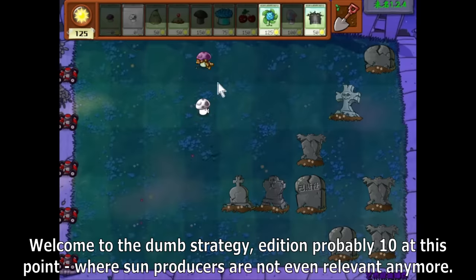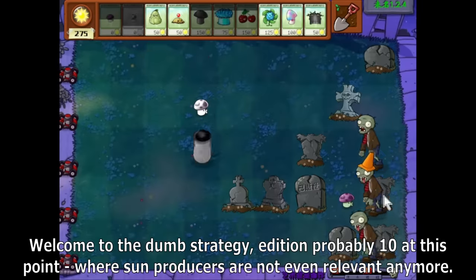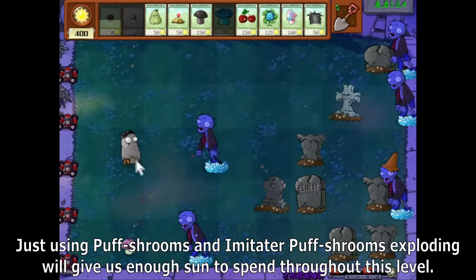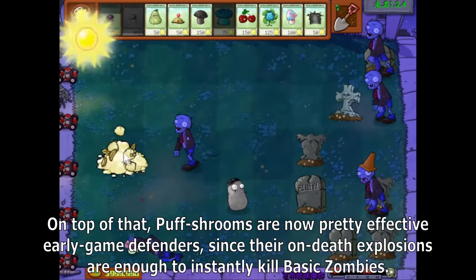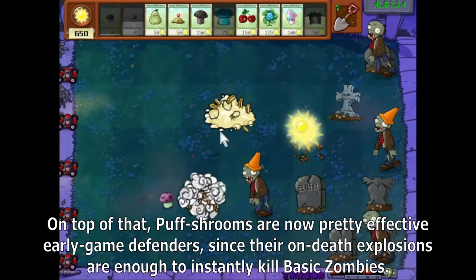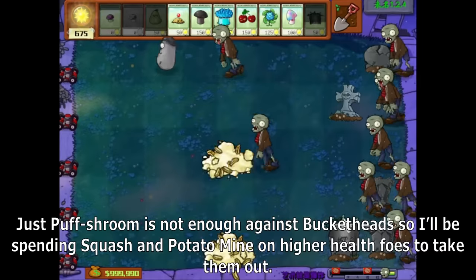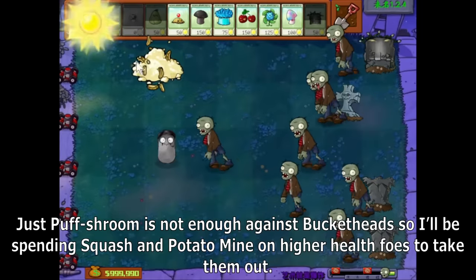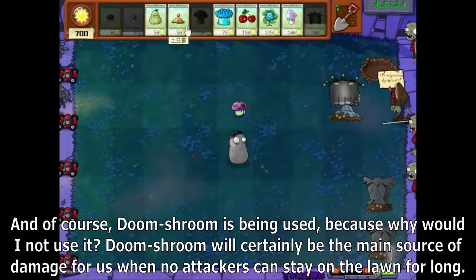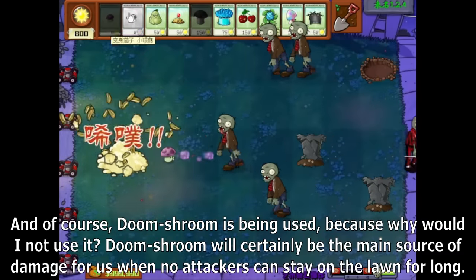Welcome to the dumb strategy, edition probably 10 at this point, where some producers are not even relevant anymore. Just using Puff Shrooms and Imitator Puff Shrooms exploding will give us enough sun to spend throughout the level. Puff Shrooms are now pretty effective early game defenders, since their on-death explosions are enough to instantly kill basic zombies. Just Puff Shroom is not enough against Bucket Heads, so I'll be spending Squash and Potato Mine on higher health foes. Doom Shroom will certainly be the main source of damage when no attackers can stay on the lawn for long.